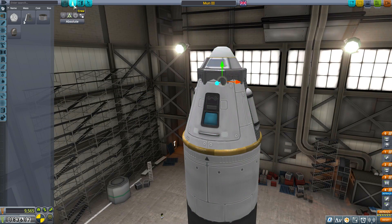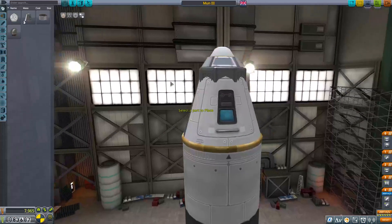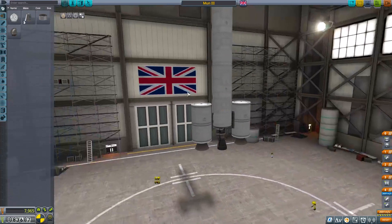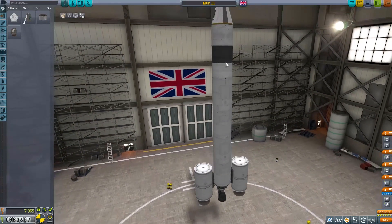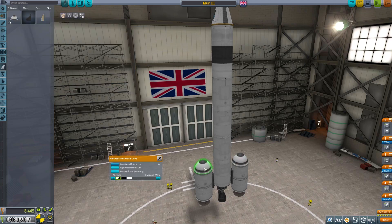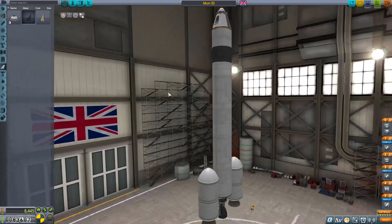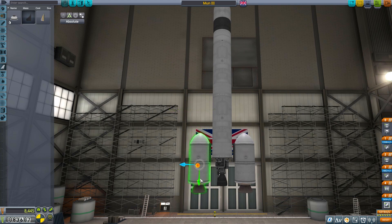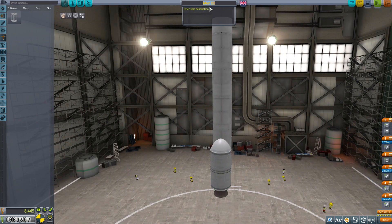He could just do a crew report, he doesn't need goo canisters. Fix that. So that's giving me some stability assistance — it's probably added some mass to the system though. We need to put some nose cones on the top. We're going to use them as feet because we do not have landing feet at the moment. We still don't.